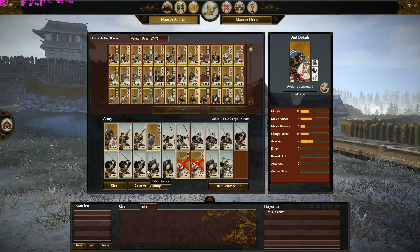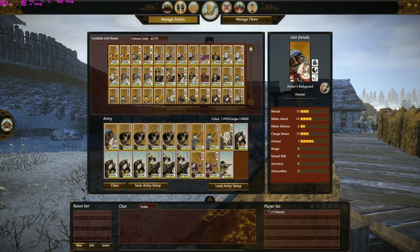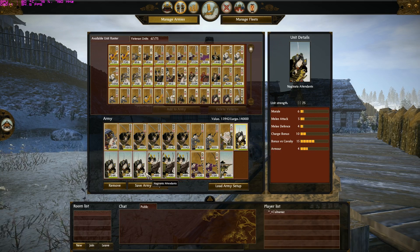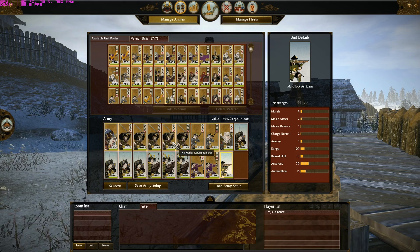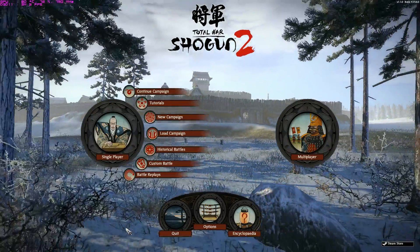Let me show you one of my builds - this is my normal katana build. I bring five units of katana samurai, two yari ashigaru with full formations, one tetsubo warrior monk hero, four units of naginata attendants, three mounted samurai, two bow ashigaru, and one matchlock. This is a really fun build, especially if you manage to beat those monk spam armies. You guys can try it out if you want. Hope you enjoyed this battle and I'll see you guys soon.